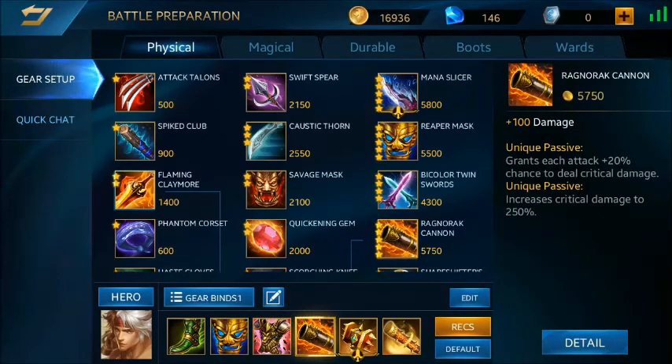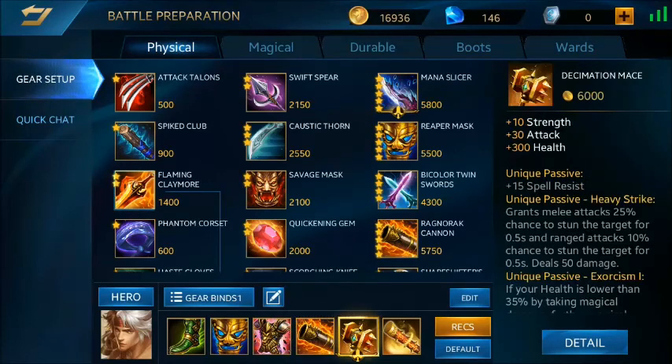Dan item keempatnya itu Ragnor Cannon. Gue nambahin critical di sini. Item ini berpeluang critical sebesar 250%, teman-teman. Dan peluang critical kena ke musuhnya itu sekitar 20%. Dan item kelimanya ini item aktif, bisa nge-stun musuhnya selama 0,5 detik. Walaupun sebentar tapi ini berguna banget buat Gideon. Dan kalau kita nge-hit biasa itu bisa juga kena stun.